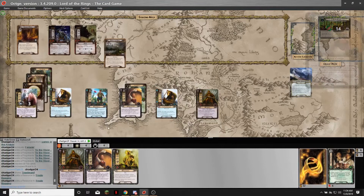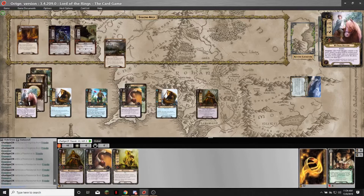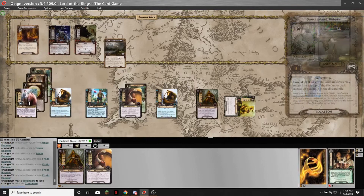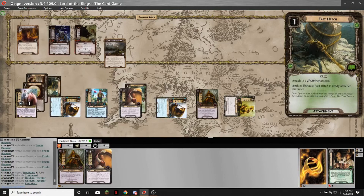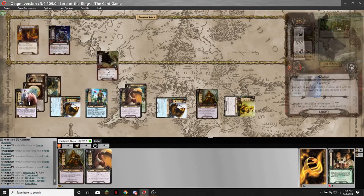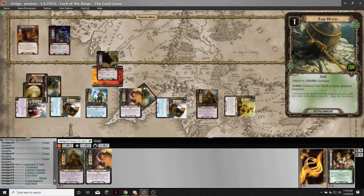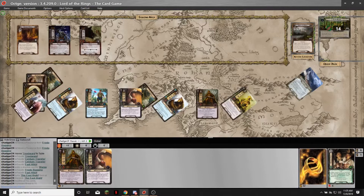Raise my threat by one, get two resources — I'll spend all but one on Treebeard. Now I'm going to be able to take out the Troll. I quest for six against five staging threat, making no progress at a tie — I reveal another card, travel there. I'm going to take a risk with these Wargs. Rosie boosts Frodo so he's defending for four against three. Shadow doesn't trigger, and they go back up to the staging area.